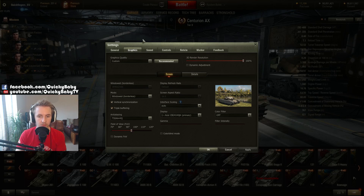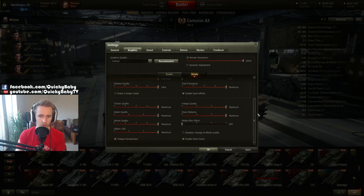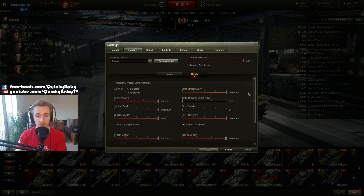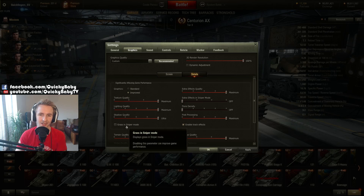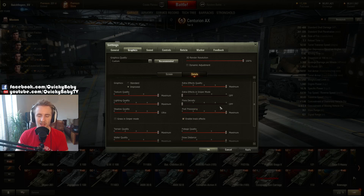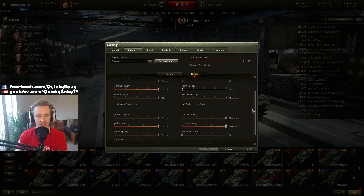Now moving on to graphical settings, this will completely depend on what computer you have. If you have a very good computer you can pretty much max everything, while on a laptop or less powerful desktop you might want to turn some settings down to get extra frame rate. There are a few things I recommend changing to give you an advantage regardless of how powerful your computer is. Number one: turn off grass inside sniper mode, as it can be incredibly distracting and prevent you from pinpointing the enemy's location. I also recommend disabling extra effects inside sniper mode — smoke billowing from destroyed enemies is entertaining but will prevent you from killing subsequent targets. And set flora density to the bare minimum to get rid of as much vegetation as possible.